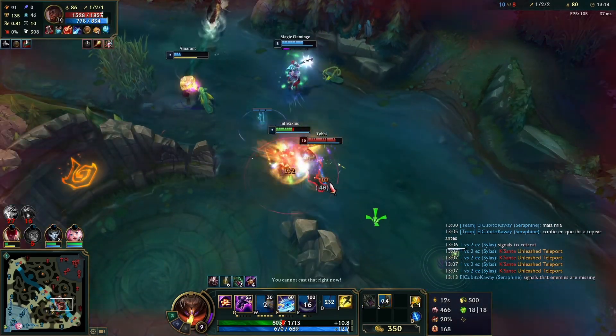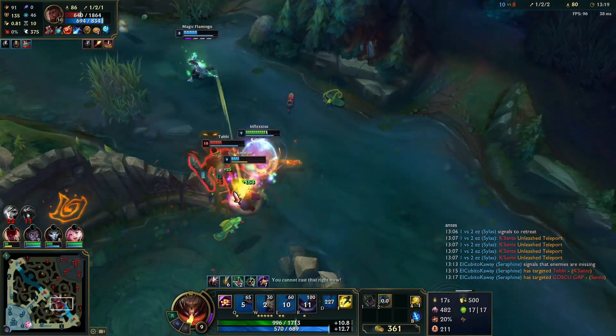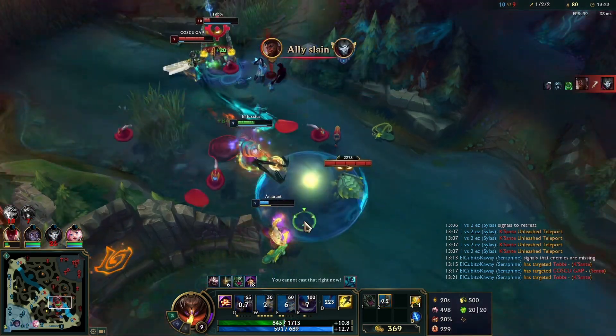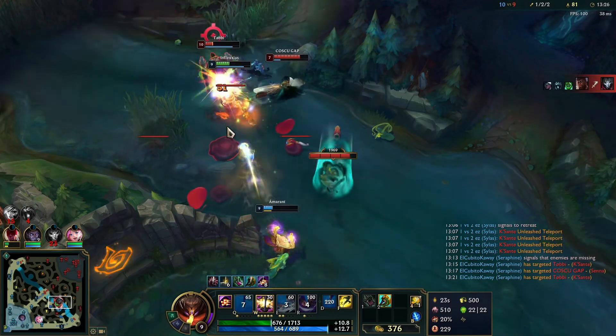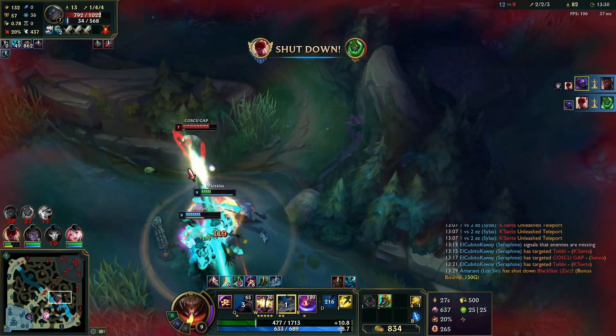Cassiopeia is behind us, so I try to jump onto Senna but she's out of range, so I immediately jump back onto Cassiopeia and start beating on him. Zac Q's me, I bonk him and put him in passive. I wait for my W to come back, then Q-auto-W the Cassiopeia to finish him off. Then we can finish Zac off as well.